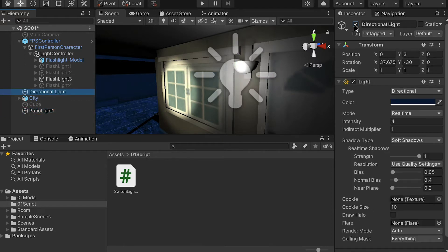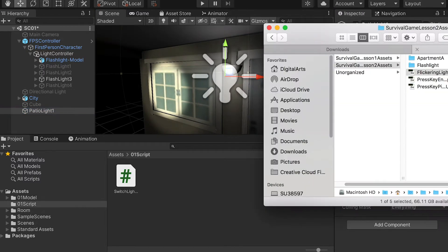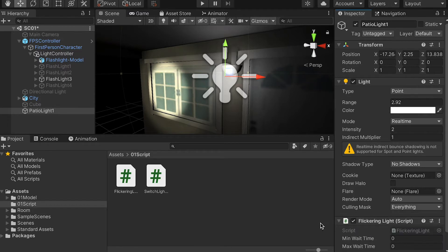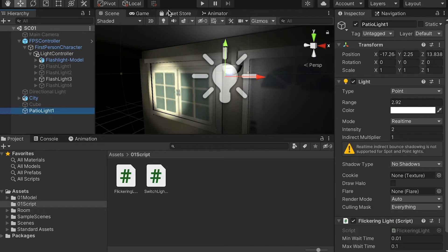I'm going to hide the directional light since we don't need it anymore. For this light I'm going to apply a script — drop in the green light script and apply it onto the light. Go to Add Component and add the Flickering Light script. This script gives us two values: minimum wait time and max wait time. It will randomize the flicker timing. Set minimum wait time to 0.01 and max wait time to 0.1. Let's test and see how it looks.